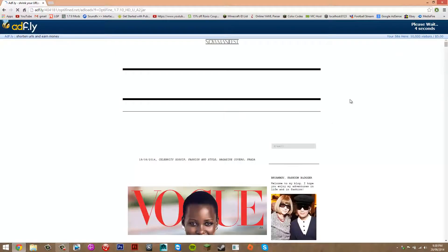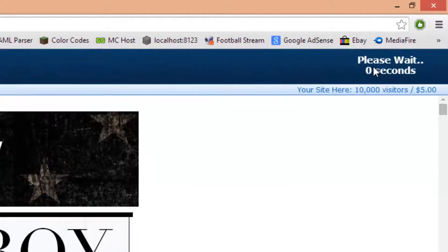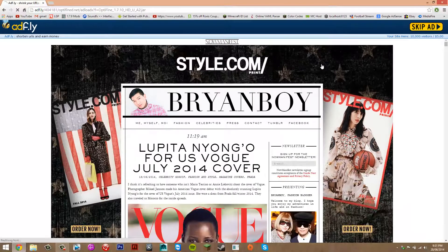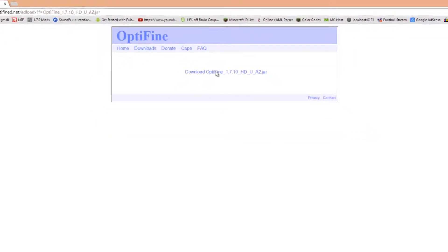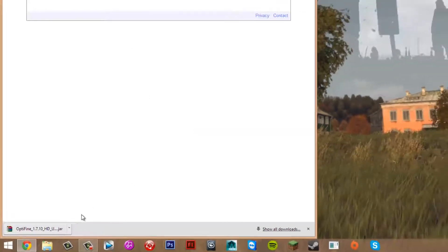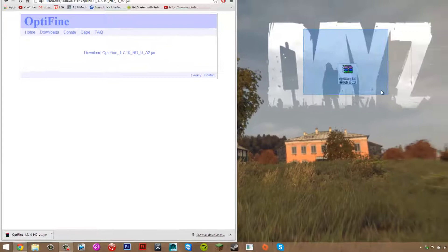That'll take you to AdFly, and you just want to wait five seconds. After it's been five seconds, you should come up with 'Skip Ad', so click that. It'll bring you back to Optifine. You just want to press download. It may come up with a message — if it does, just press Keep, and it should be downloading. Once it's downloaded, you just want to get the file and drag it to your desktop.